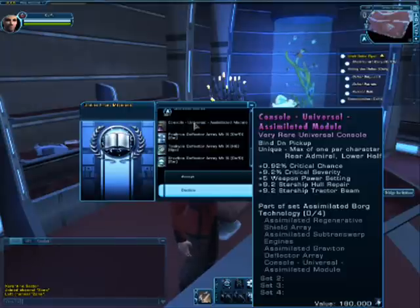You can put it on any officer, so I'm probably going to put it on a science slot since I don't use too many science officer abilities — they're mostly just shield and hull heals. It gives 9.2 starship hull repair, so I might use that instead of hazard emitters or the halon system. The tractor beam bonus I don't use, but the weapon power setting, critical chance, and critical severity are too good to pass up. This is the goal — this is what we're going for.